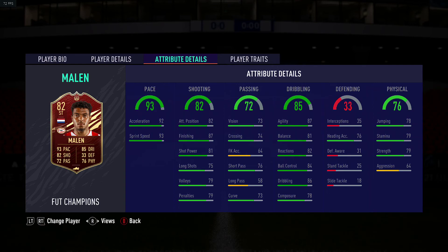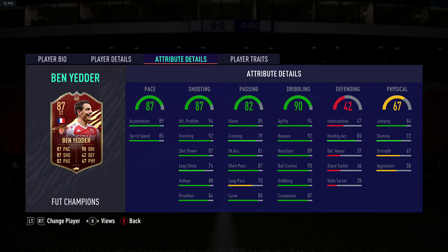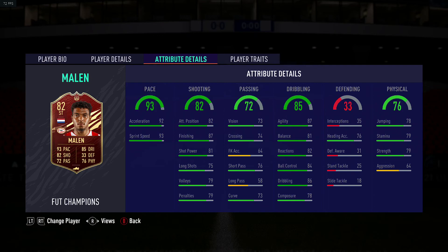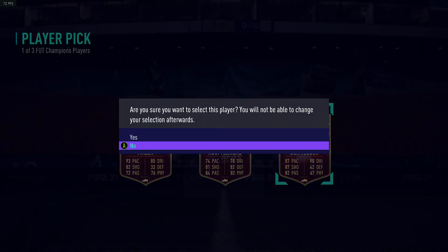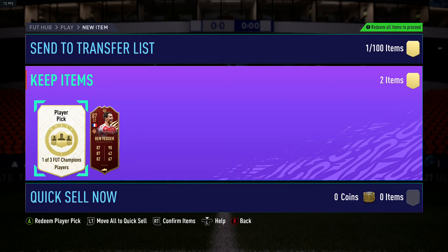Looking at the finishing - 87, 92. I'm thinking of putting a Shadow on Ben Yadda and he'll be really good. I don't really have the Dutch players to be fair. I think Ben Yadda is the better option. He's five foot seven. Yeah, let's go with Ben Yadda. Second pick, please be good!